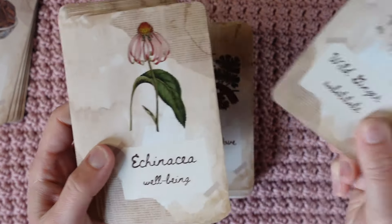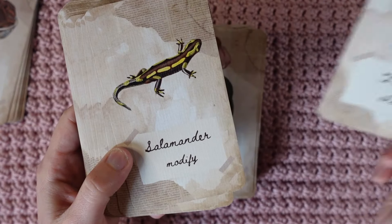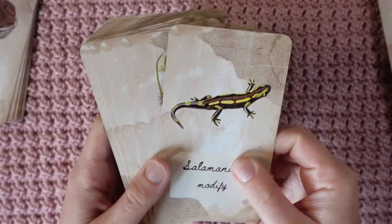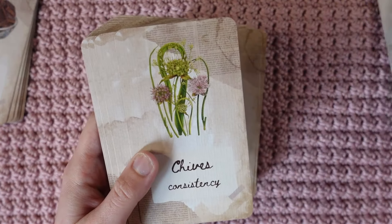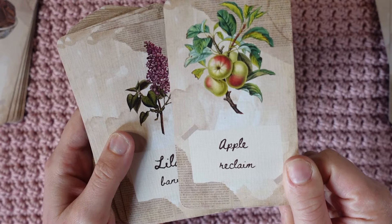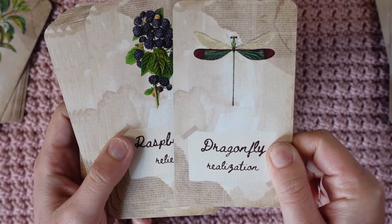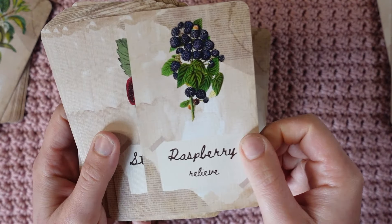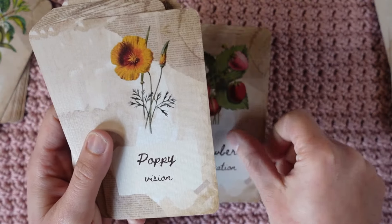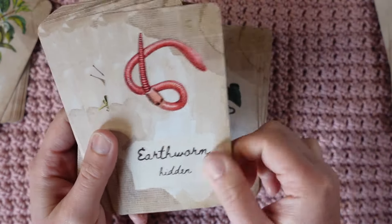Last but not least, we've got the 'In the Garden' expansion. Wild ginger is just coming up. So is echinacea. Tomato — we're gonna wait a bit on that, because that's a real summer one. Salamander, we're gonna wait on too. Chives are out. Rhododendron is out. Apple is a maybe. Lilacs, yes. Dragonfly — we're gonna wait. Raspberry — we're gonna wait. Strawberry is a yes. Poppy, yes. Coreopsis, yes. Violets, yes. Earthworm.